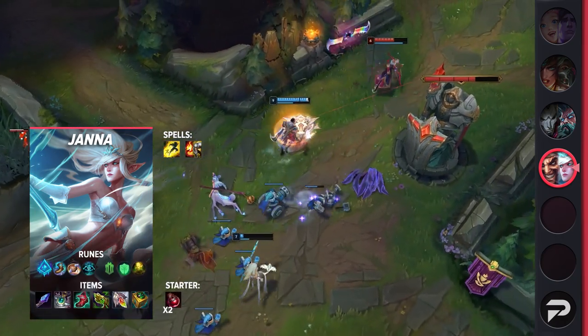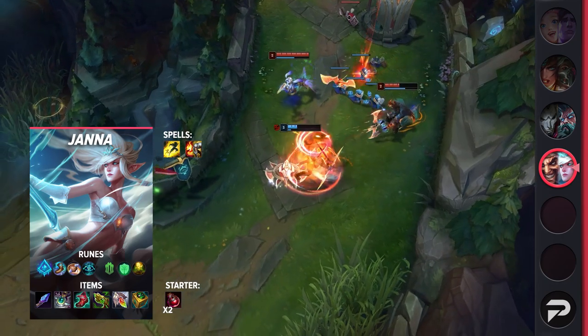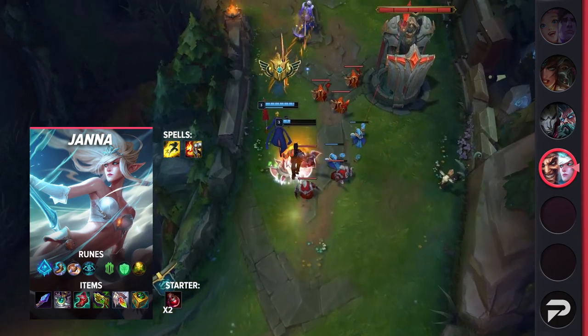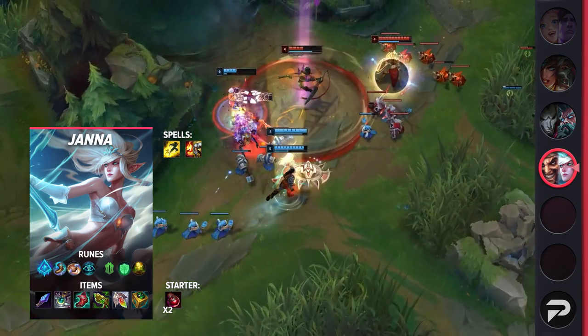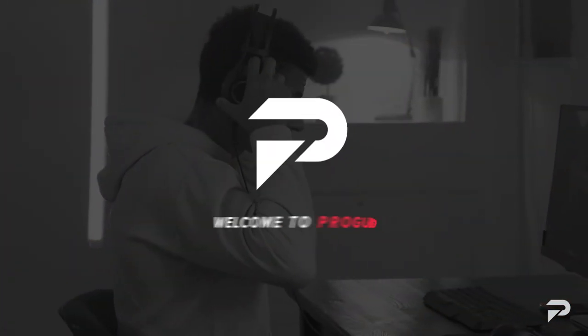For Janna, you'll often be taking Flash and Ignite. If you need the extra peeling, feel free to take Exhaust. For your runes, be sure to take Glacial, Magical Footwear, Biscuit Delivery, Cosmic Insight, Font of Life, and Revitalize. This will give you powerful peel and sustain throughout the game. Make sure to use your instant Q to easily proc Glacial. For your items, you'll be grabbing Moonstone, Lucidity Boots, Chemtech Putrifier, Redemption, and finish off with a Watchful Wardstone.